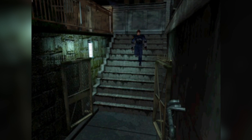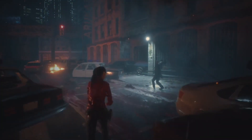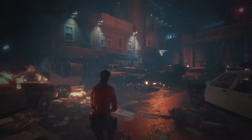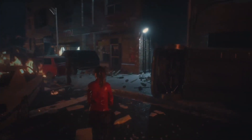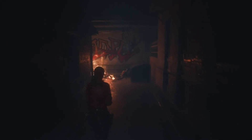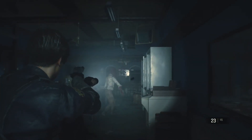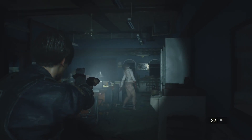The original Resident Evil 2 has tank controls, pre-rendered backgrounds, and very non-detailed character models. The Resident Evil 2 Remake has no pre-rendered backgrounds — it is fully rendered every single frame of the game — doesn't force you to navigate with tank controls, allows freedom of exploration, and gives you pretty much every bit of every view that you could want.